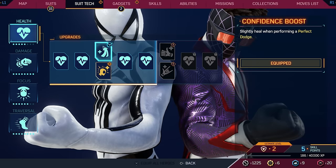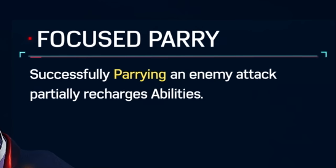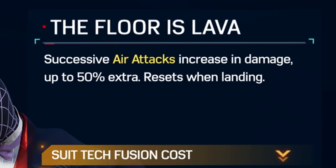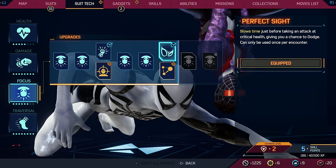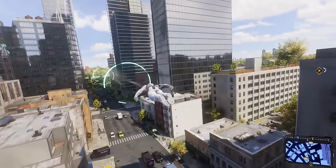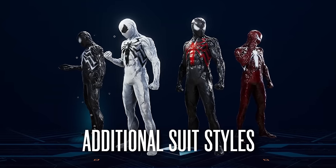What we've got next is suit tech fusion - you can fuse things with your current upgrades. You can slightly heal when you parry for damage, successfully parrying recharges your abilities, the floor is lava - when you do airstrikes it increases damage up to 50% extra. They kind of went crazy with the suit tech. Even though it seems mundane, it would definitely help you throughout the story. This update is going to kick my ass because I have to unlock everything.